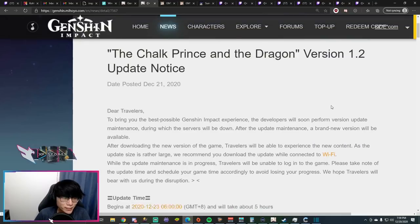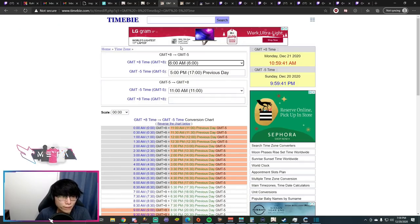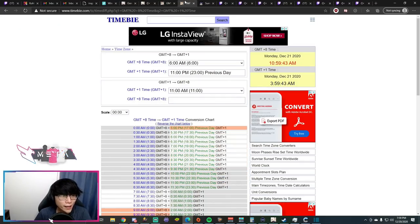To start off, we have the time and date for the actual 1.2 update. It will be on December 23rd, 6am GMT+8, which is the server time for the Asian servers. For the NA server it will be at 5pm GMT-5, and for the EU servers it will be 11pm GMT+1. Convert that to your own time zone using a time converter if you need to.